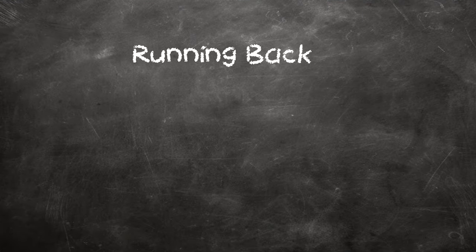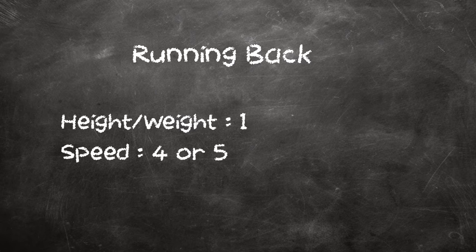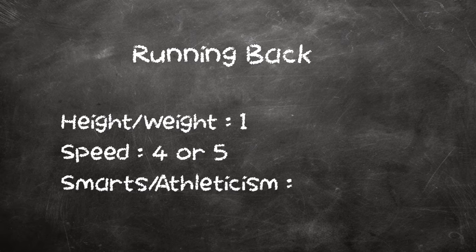Next is the running back position. Height and weight doesn't necessarily matter — we'll put that at a one. Speed is a four or five on the chart, and athleticism and ability to process also needs to be pretty high, about a four — you need to put your foot in the ground and find the hole your coach designates. If you just like to do your own thing and run to the sideline, you'll have a tough time. If you're a bigger player with some speed, there's also the fullback position, which is mainly a blocking back but can get short yardage carries.